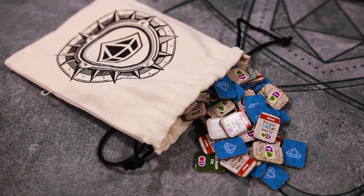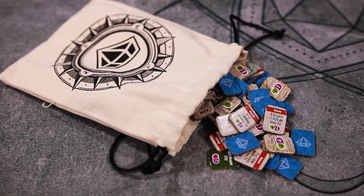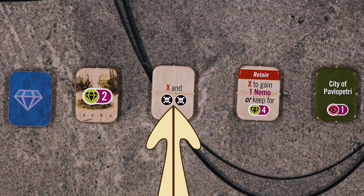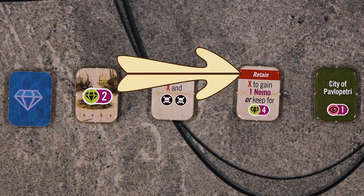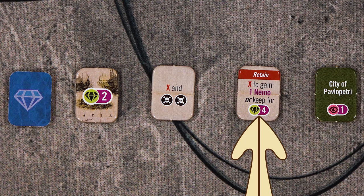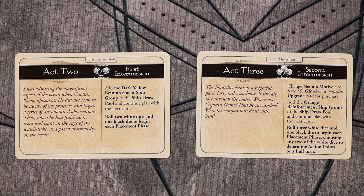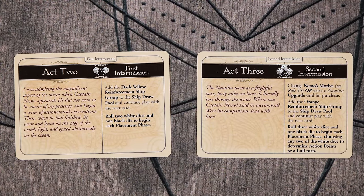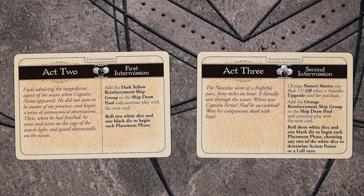We have mentioned treasure a few times. Some treasures are just worth points at the end of the game, or they can be used as modifiers. Treasures with a red X are immediately used. If a treasure has the word retain on it, you may keep it and discard it at a later time to do its ability, or if you keep it until the end of the game, you will earn its treasure points. And some treasures are the wonders that you see in your journeys.